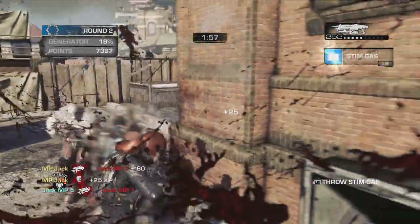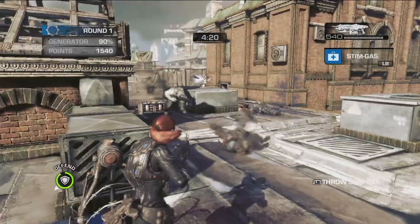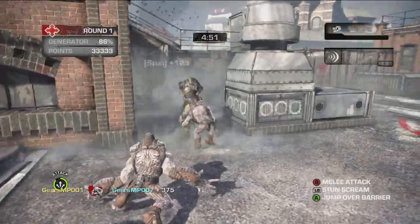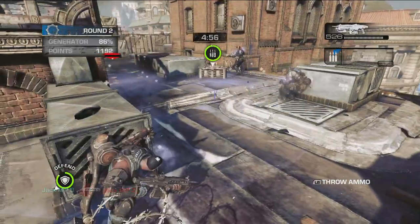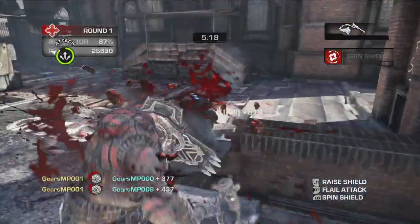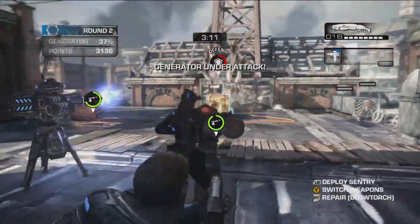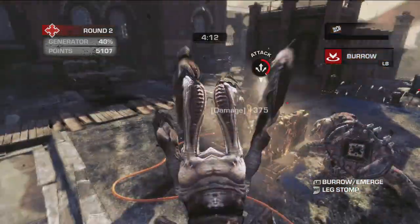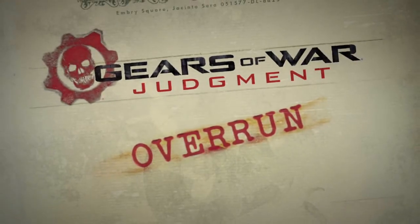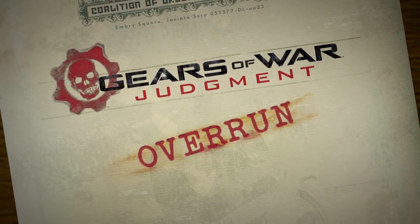Whew! That's a lot of info. But before you jump into action, we need to talk about teamwork. If you want to win, you have to work together. Take advantage of your abilities, support your teammates, and coordinate your attacks. Remember, to win the match, you need to protect your generator and destroy theirs as fast as possible. Good luck out there. You're gonna need it. Baird out.